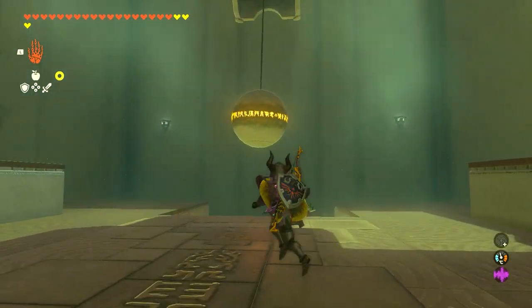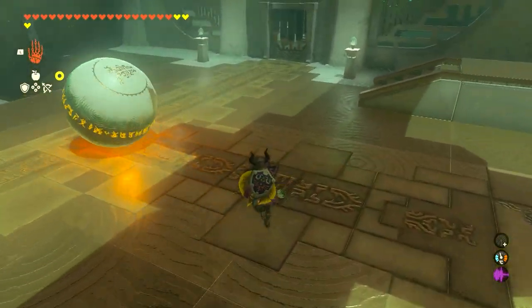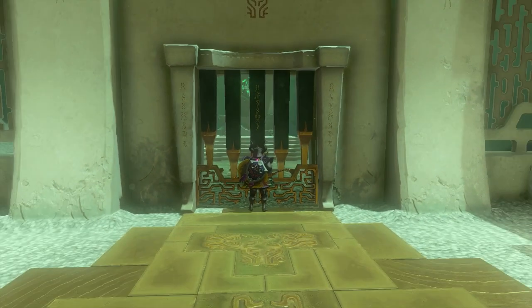So we're going to use ultra hand to pull this ball to us. Get your arrow ready, and as soon as the ball is moving towards you, shoot the arrow so that the momentum carries it over into the hole to complete the shrine. I hope you guys enjoyed it — thank you for watching.